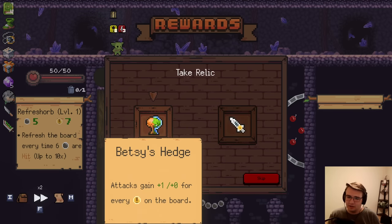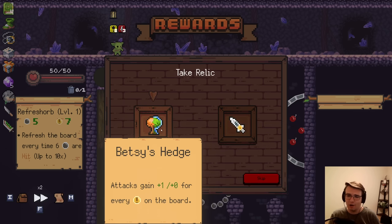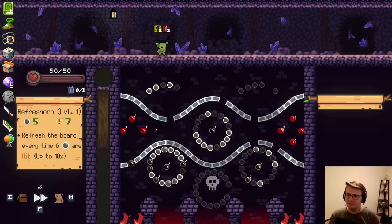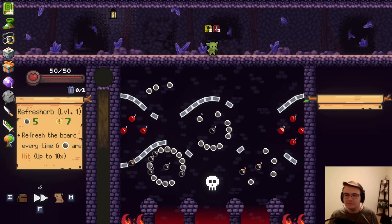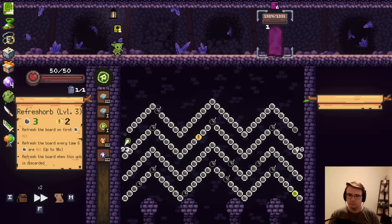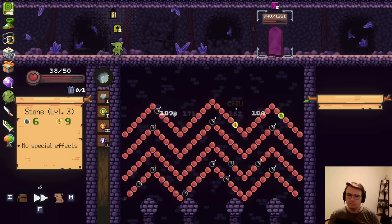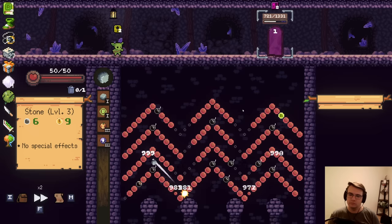Nearly a heal to full. No, I think I'll pass on it. Plus one, plus zero for every crit on the board. Every shot is a crit when fired below 30% health — that's 15 HP, which is not often. Betsy's hedge is sometimes good. I mean, it's never bad. Mirror fight, huh? Simple damage check. It only hurts a little. Very nice stat line. I imagine this to win. Perfect.